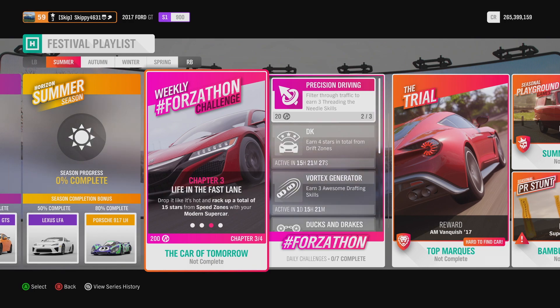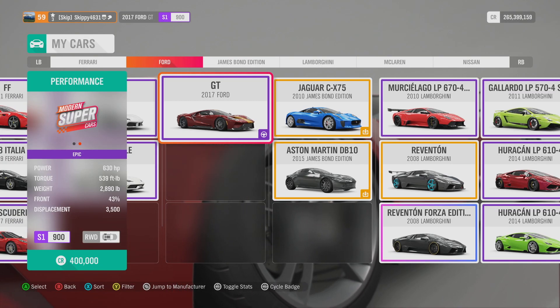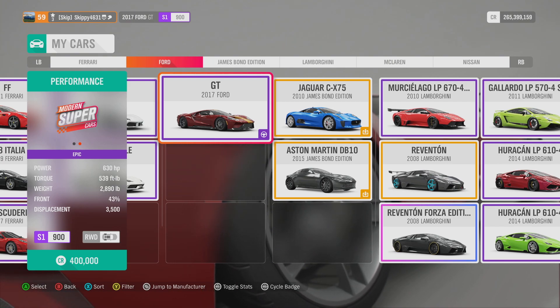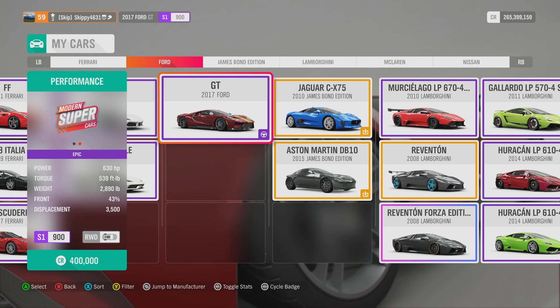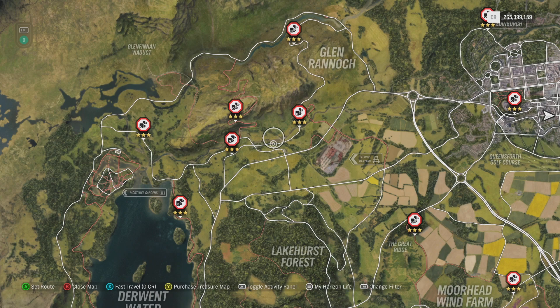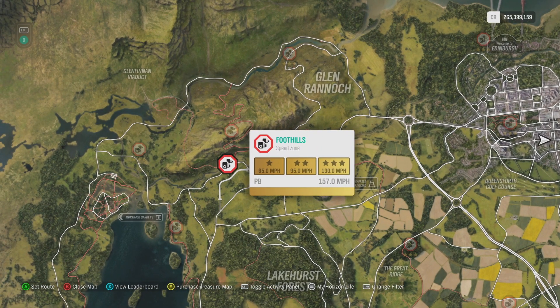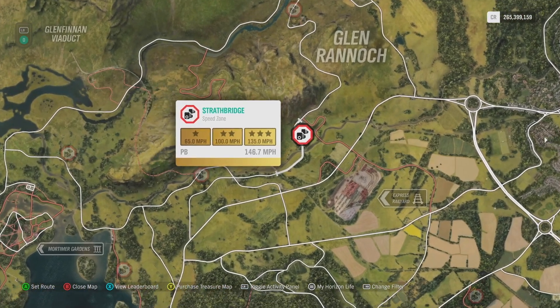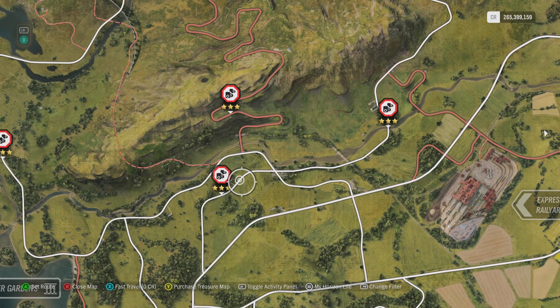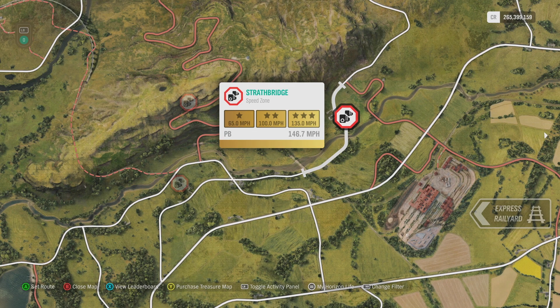Chapter three: Life in the Fast Lane. Rack up a total of 15 stars from speed zones with your modern supercar. To make life as easy as possible, I'm going to be using the 2017 Ford GT running 630 horsepower, 569 foot-pounds of torque, rear-wheel drive, class S1 900, and can be picked up in the auto showroom for 400,000 credits. Head over to your map and filter by speed zones. I'm heading to the Rail Yard Express or Glenronach area — there's a speed zone called Foothills and one called Strathbridge that run directly one after the other. You can run through one camera with a three-star rating of 130 mph and straight through the second at 135 mph for three stars.